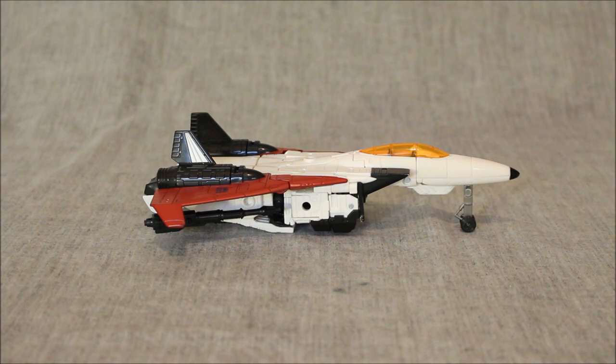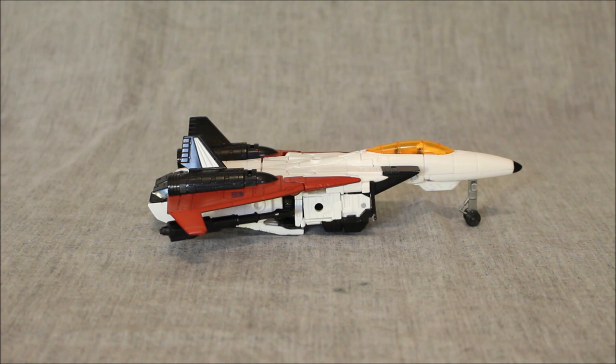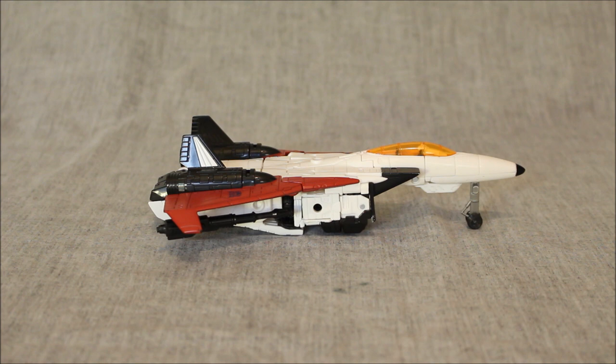Shame on Hasbro for not having better QC. That being said, old Ramjet here still looks gorgeous — this is very quintessentially the way he looked on the 80s program. Some people might say there should be more black going down around here, but in some animation cells it is, and in some it's all white. I remember it as all white. Some people might also say these cylindrical pieces, rather than being stark black, should be a gunmetal gray. Honestly, I think it's pretty quintessentially Ramjet. Usually his cockpit section is more of a whitish color, but I like the orange here because it stands out.